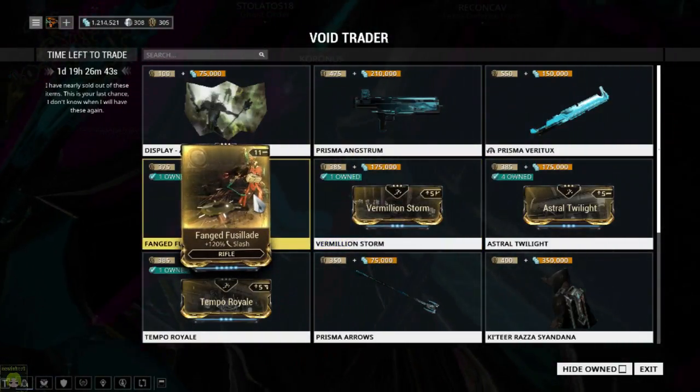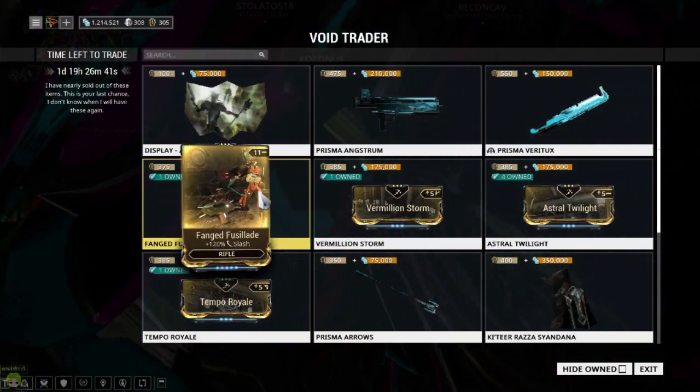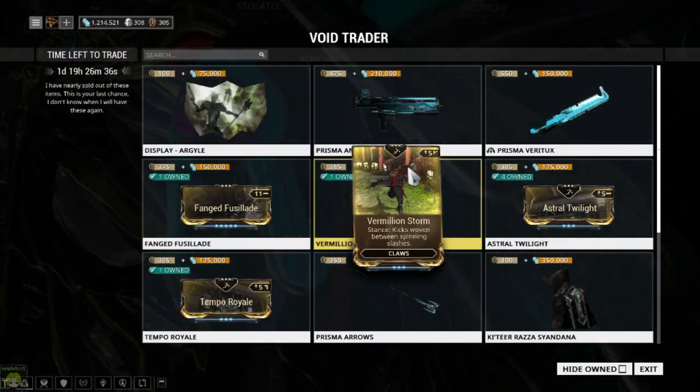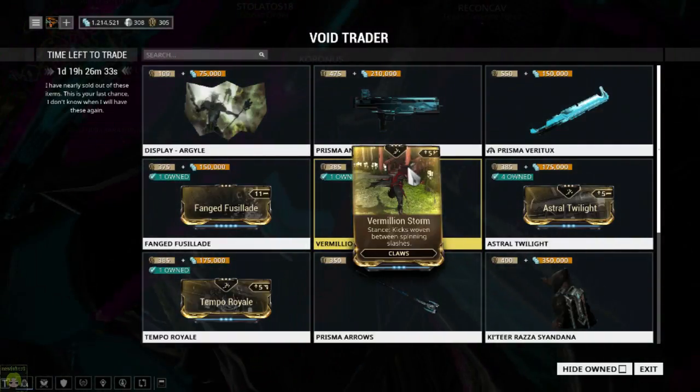He has then brought us Fang Fusillade, which gives plus 120% Slash to Rifles, and Vermillion Storm, a stance for your Venka and Venka Prime.